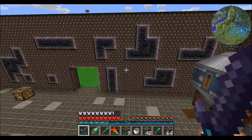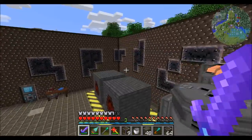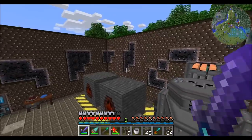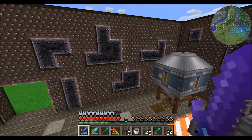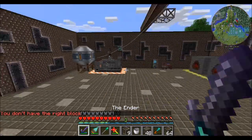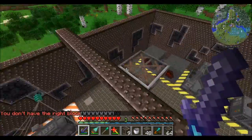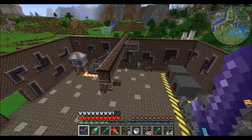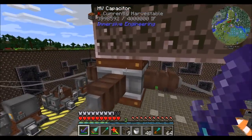Hello everyone, this is Direwolf20 and welcome to episode 106 of Direwolf20's Let's Play series. I decided to play around with the distressing of the walls a little bit more and made them larger blotches, and I feel like that looks better. I'll let you guys be the judge, but I feel like it looks pretty good. Today I want to get the roof finished and kind of finalize this room.